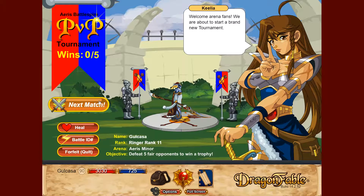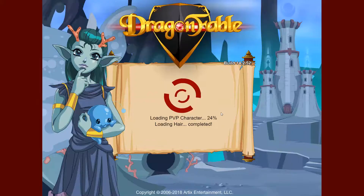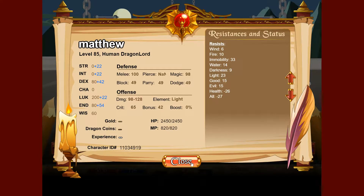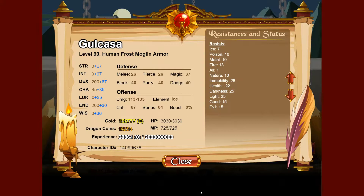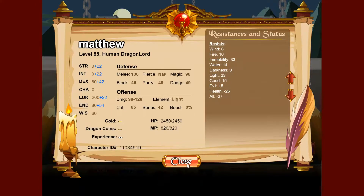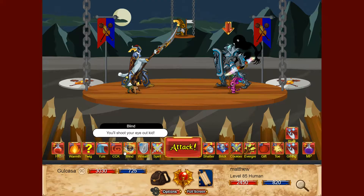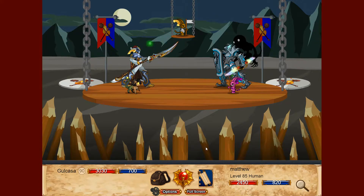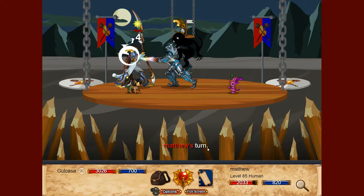First match, we are starting off against Matthew, who is running his usual hide-behind build. As for us, we are running mainly the Defrost Moglin armor, which also means that our all-resist is pretty far down. But we should be fine nonetheless. Low immobility means we'll have our shield earlier, so let's start off with Ornament Shatter — bam, awesome.